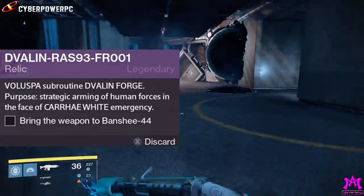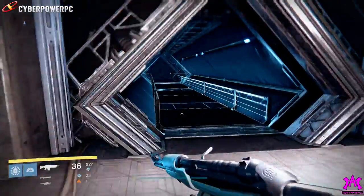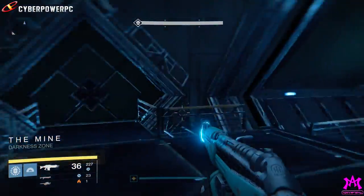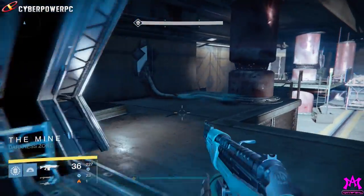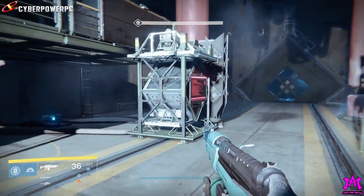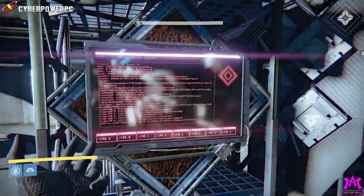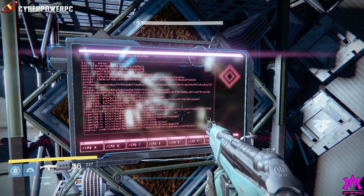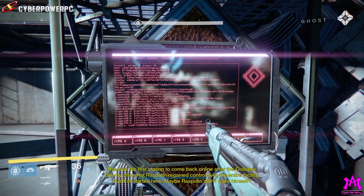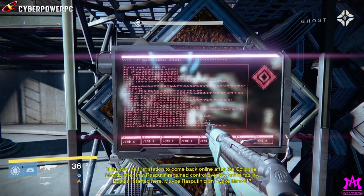What's even more interesting is that there are scannable terminals in the Promethean Code mission. On one of these screens — the only screen that is actually 100% legible — is an actual code with the hint: one line, three words, 24 bytes, and an encrypted message.